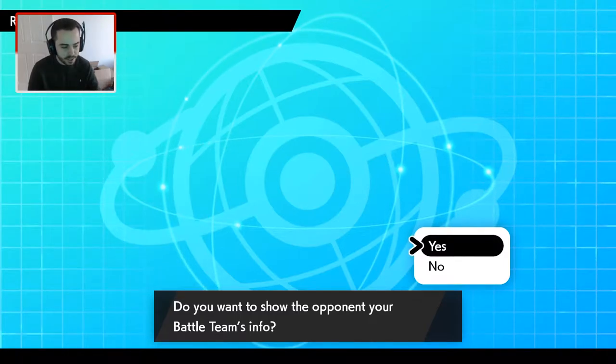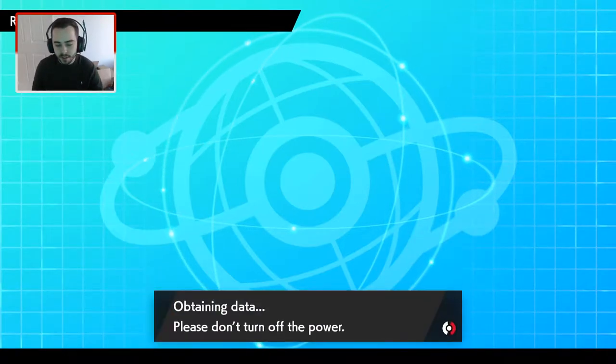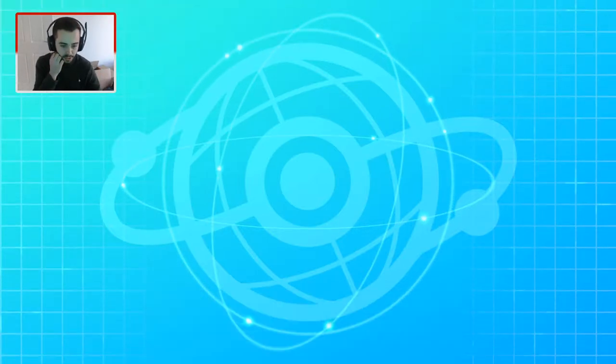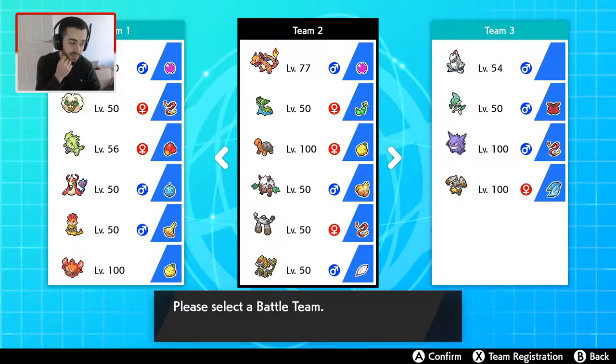It should be a good game. Today we're going to be running a Sun Team, which I made quite a while ago. The meta's changed a bit, so I don't actually know if this is still going to be any good or not. We have got Charizard, which is the main Dynamax Pokémon here — shiny as well. I was very lucky to breed a nice shiny Solar Power, Timid Charmander.